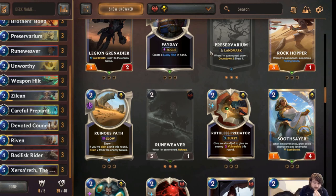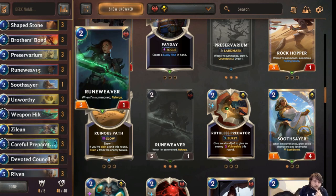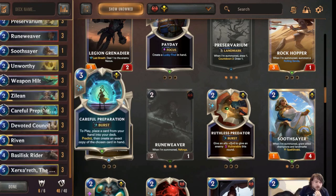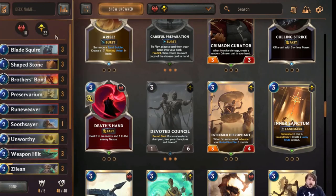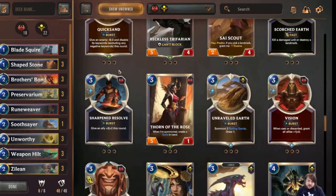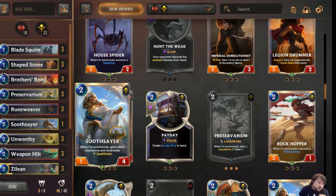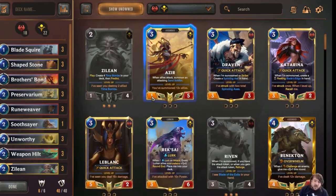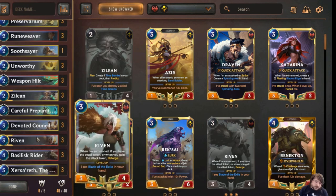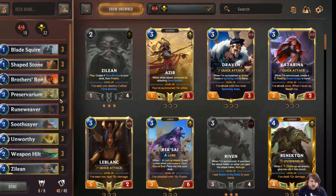For the version I'm currently building, I think the last slot goes to the Soothsayer to protect the Palace — especially the second Palace. You could play Akshan in other regions as well since many regions can target their stuff well. Draven pairs with Akshan really well too, giving more room for other units. The Draven version would use the more aggressive package and cheaper units, cutting the Reforge cards that are in here specifically because of Riven. I don't think the Riven version is the best version, but it's going to be a lot of fun.